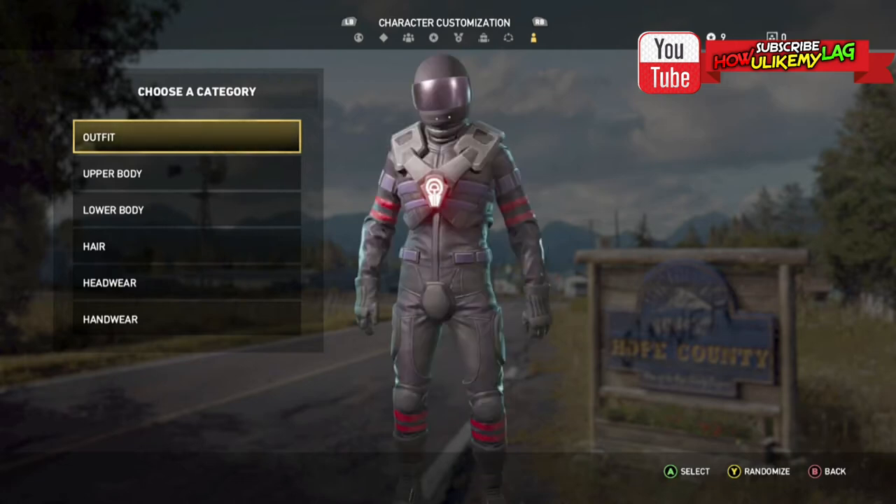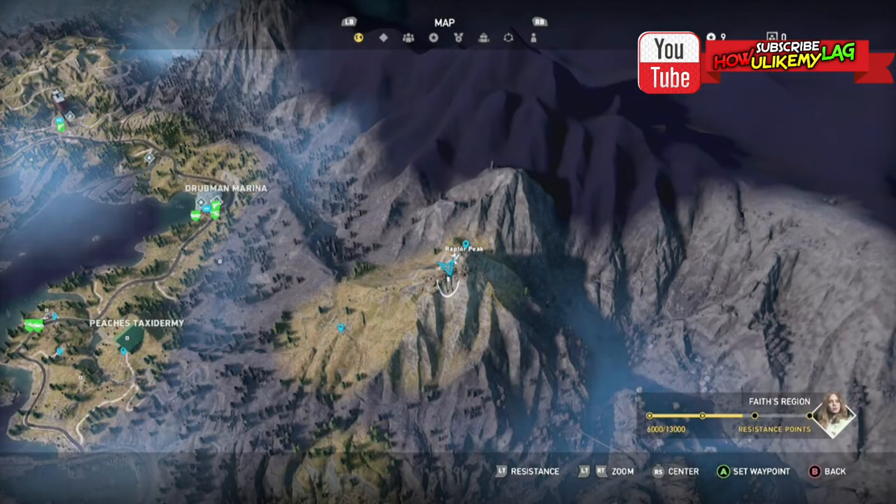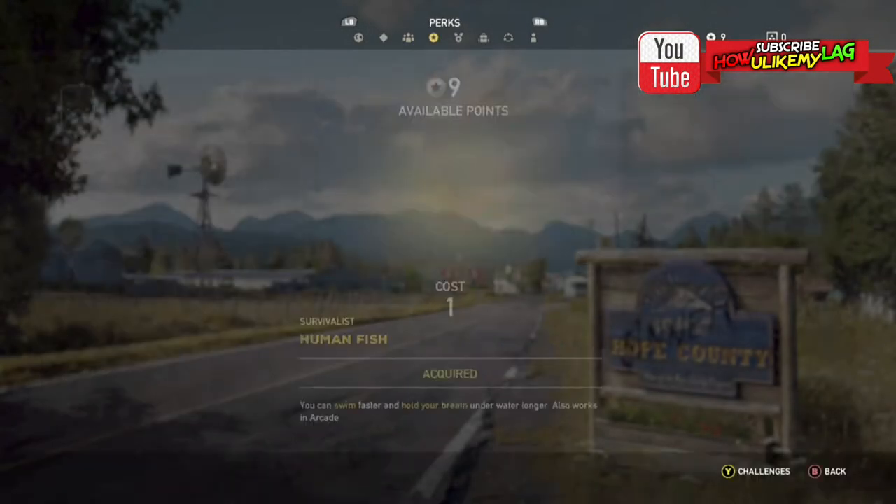First you pull up this menu right here. If you don't know how to do it, it's the select button. Then you want to go over to your perks.